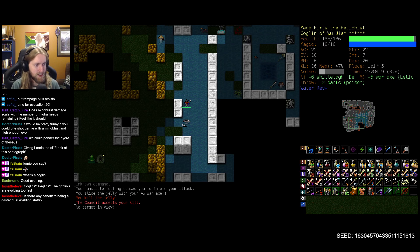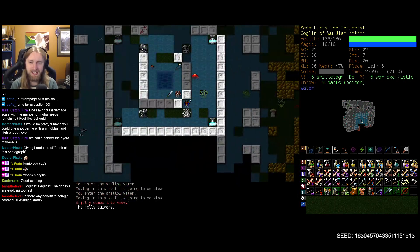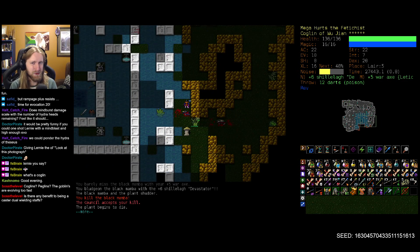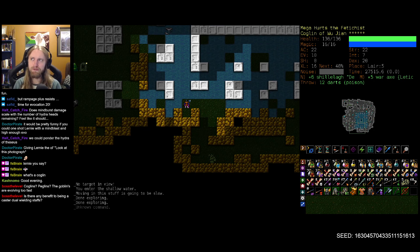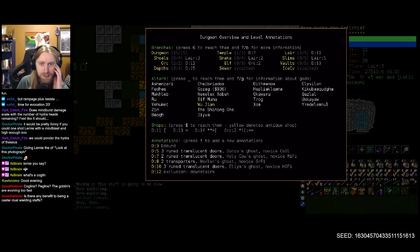Is there any benefit to being a caster dual-wielding staves? You do get both benefits — the element amplification. If you're using spells that are mixed school, I think you can take advantage of that and kind of double up the spell power bonus. You're also getting two different elemental damage types when you swing with them, so I think there would be pretty solid benefits to it. I could see it being used above a shield or an orb for sure. Only time will tell as people get more experience with the species.